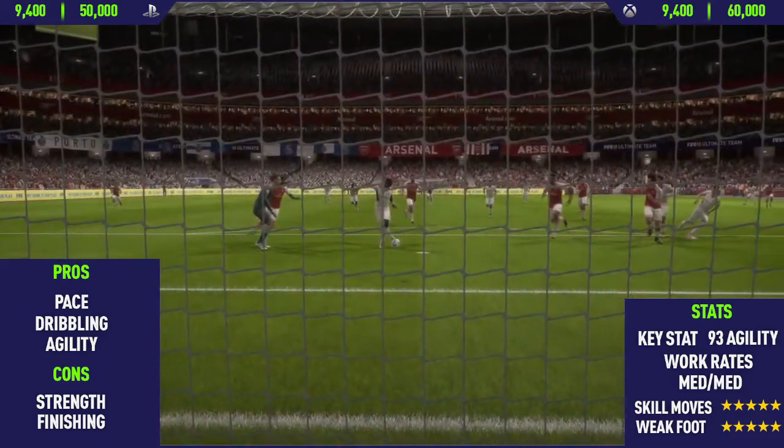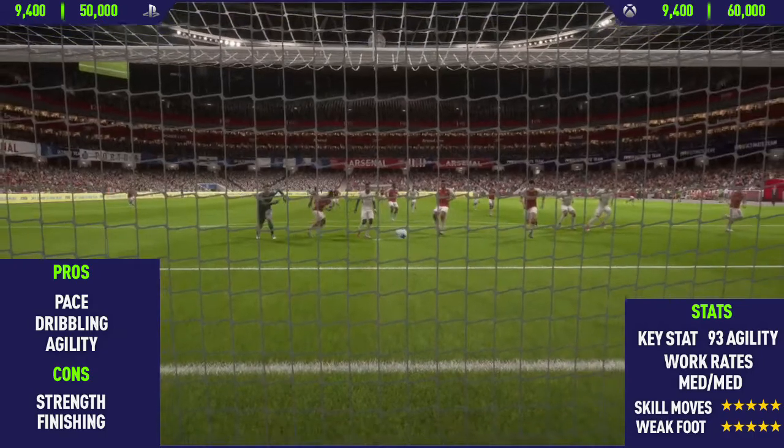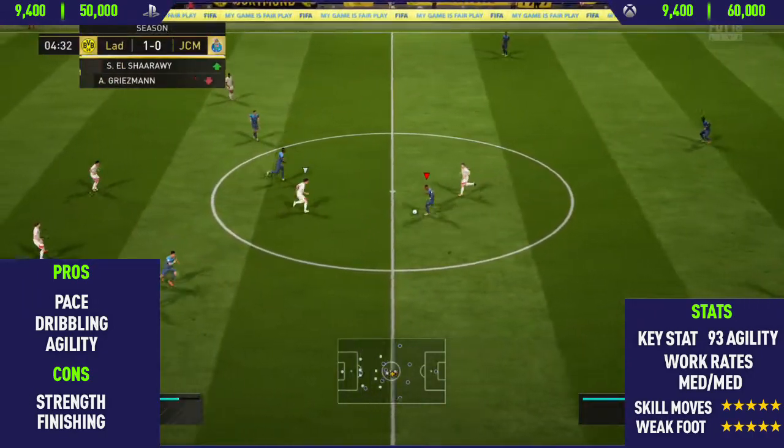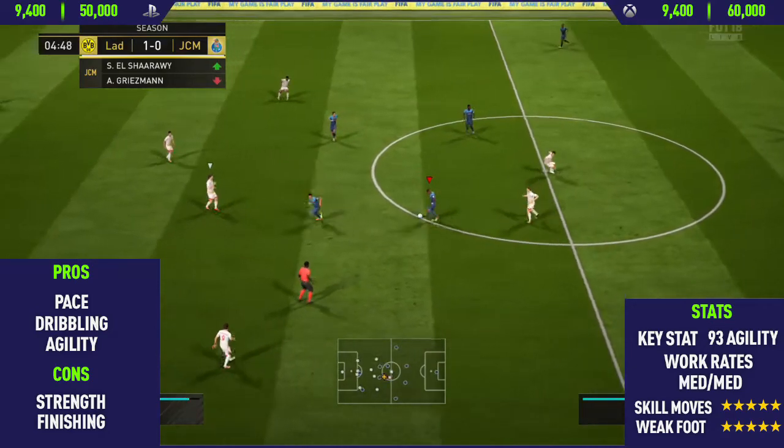Another pro I could find with this card was his dribbling. As expected, this guy keeps the ball so close to his feet when dribbling, and he also has a 5-star weak foot, so he can dribble with either foot just as well.